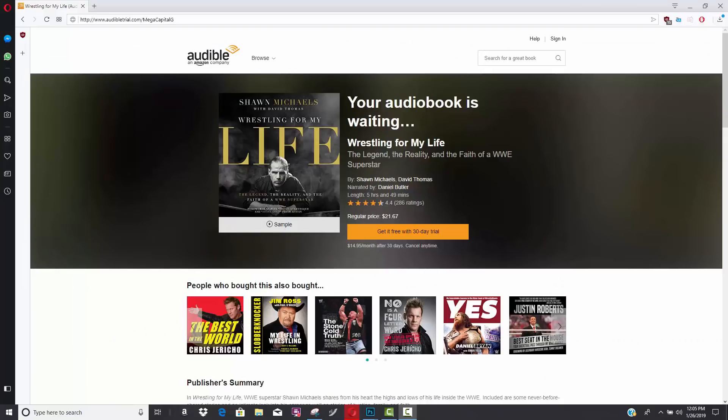This video has been brought to you by Audible. Get a free audiobook download and a 30-day free trial at audibletrial.com/megacapitalG. Over 180,000 titles to choose from on your Apple or Android device. Cancel any time with no obligations. I'm listening to The Amazing Wrestling For My Life by Shawn Michaels — link in the description.